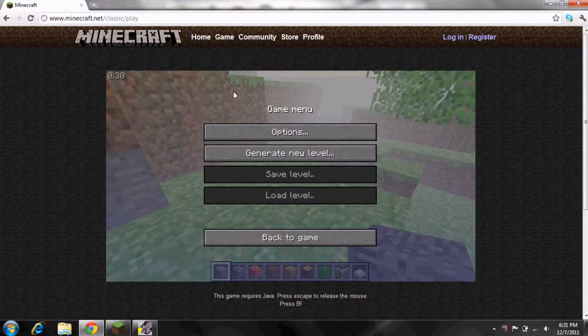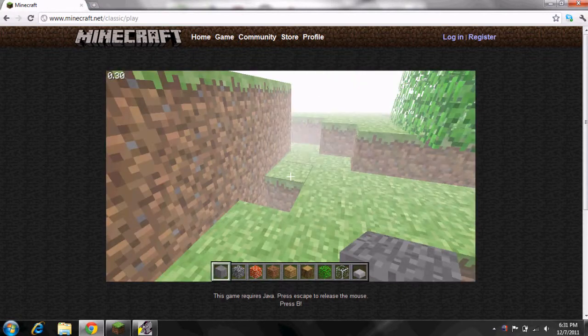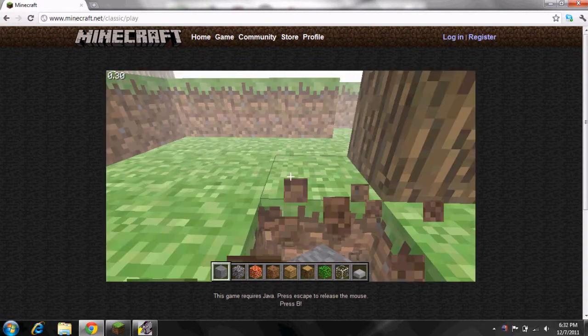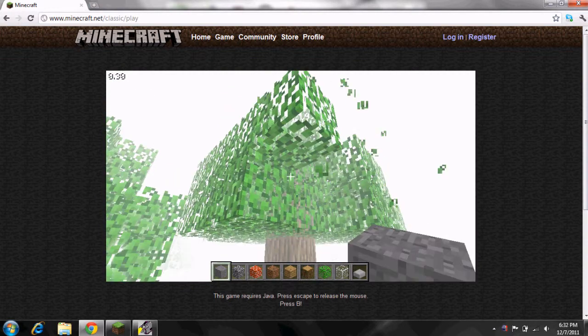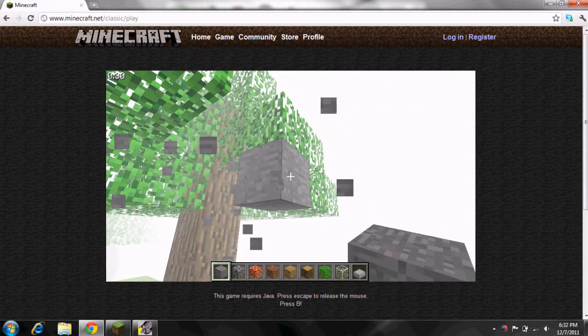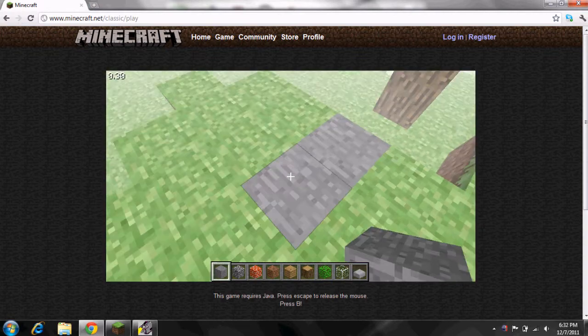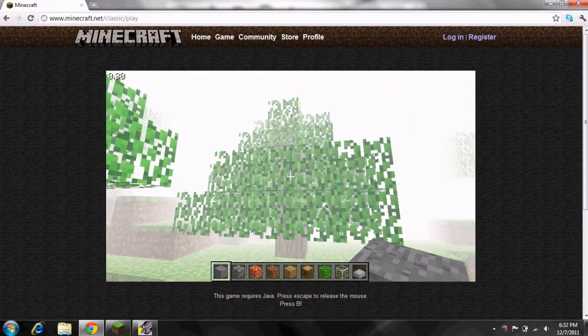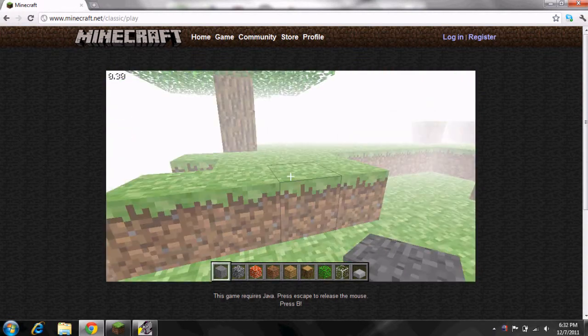Here we are on Minecraft.net, and this is the classic version. It is basically the exact same as the full version, except there's not as many features — I'm pretty sure there aren't any animals. When you destroy blocks, it just gets destroyed. It's not as fun, but it's still pretty cool. You can save your games and play them later with the classic version, and as I said, this is free.